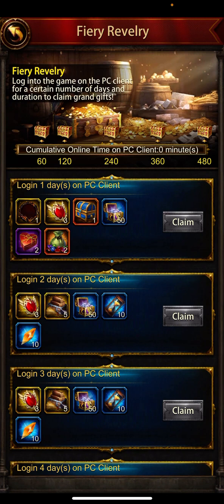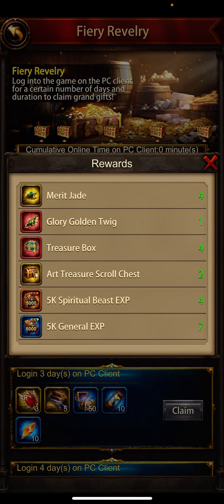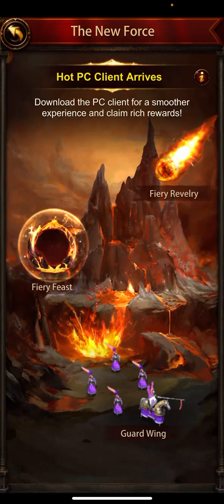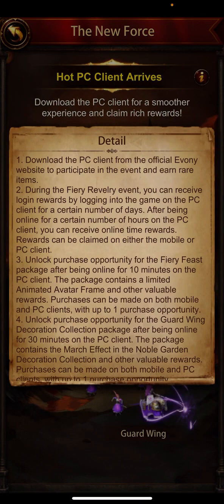You need to be logged in for 480 minutes total. You can finish that in one day to claim all the chests — just stay logged into your account on the PC client. You can download the PC client from the official website and log into the application.